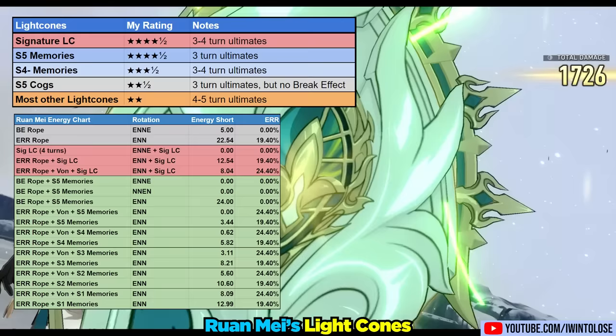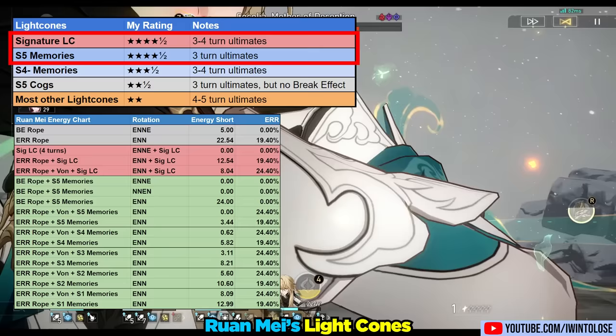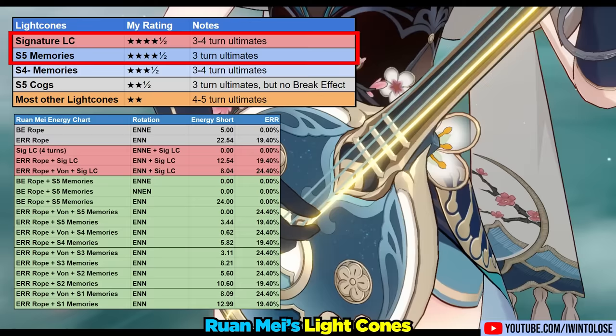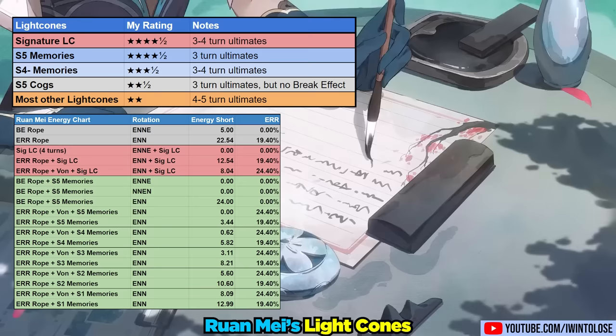You might be surprised to see the signature light cone and Super Imposition 5 Memories of the Past both get the same rating of 4.5 slimes. That's because with her signature light cone, even with a maximum ER build, she's 8.09 energy short of a guaranteed three-turn ultimate. However, with Super Imposition 5 Memories of the Past, she can consistently three-turn ultimate.